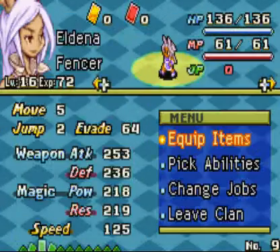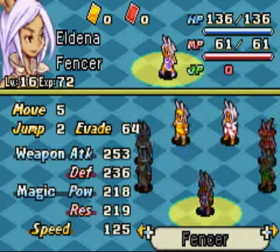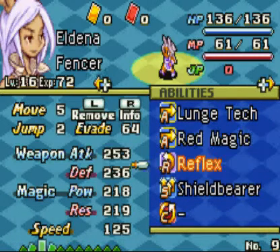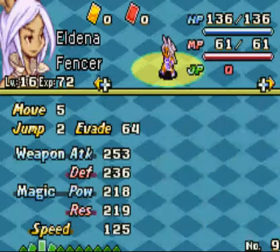We have Eldena, whom you might not recognize because she's a Fencer. She is right now on her way to become an Elementist. On the way, I'm going to be picking up the Reflex ability — a Reaction ability which basically causes any standard attack directed towards Eldena to be immediately evaded.